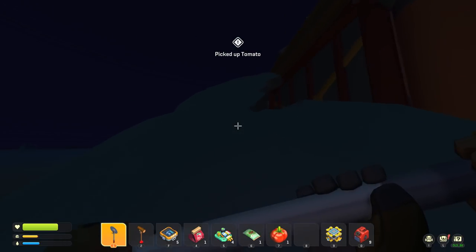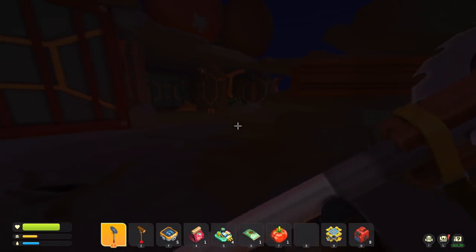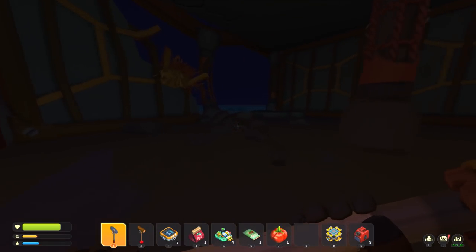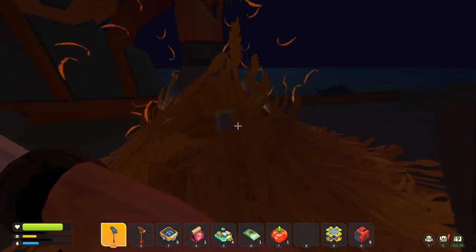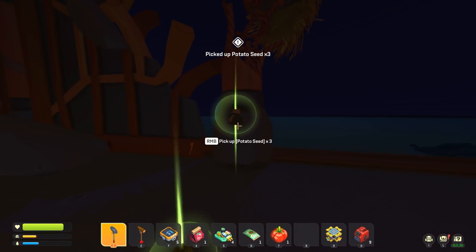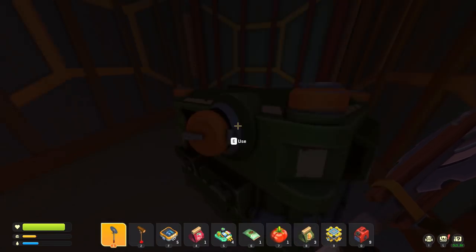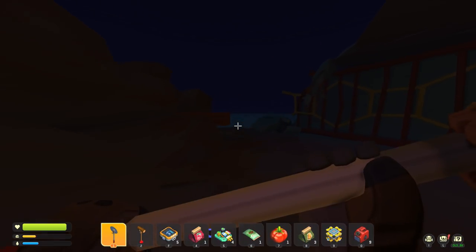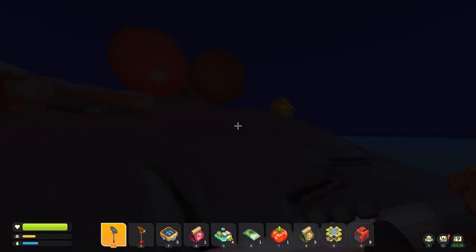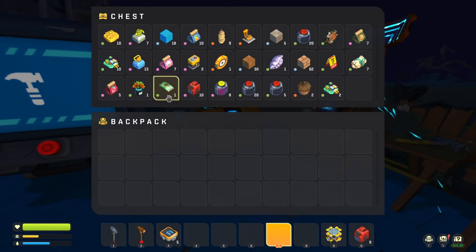Got another soil plot so we can make another large soil plot. Soil plots are like the new component kids right now. Does the water purifier auto-fill or do we have to bucket it? You can put in water bottles or buckets of water and it just spits out water bottles. Does it give you empty buckets afterwards? Correct - so we don't have to keep making more buckets. It gives you the bucket back.